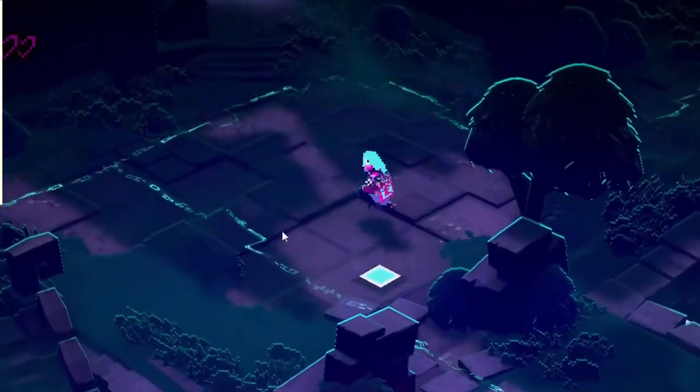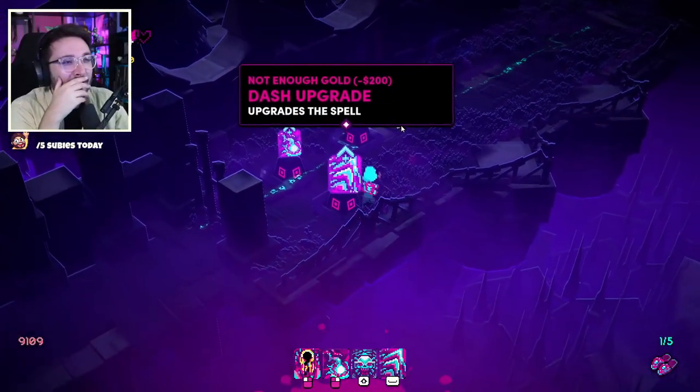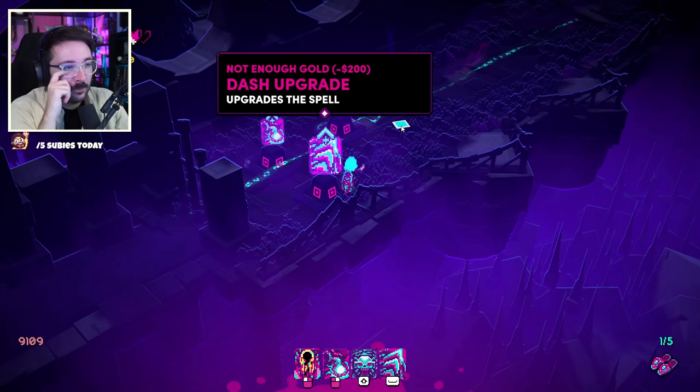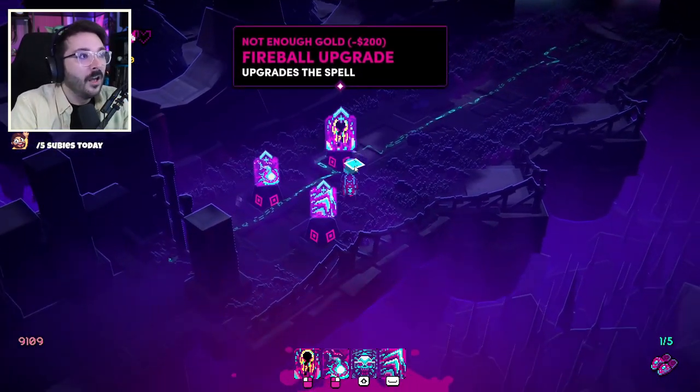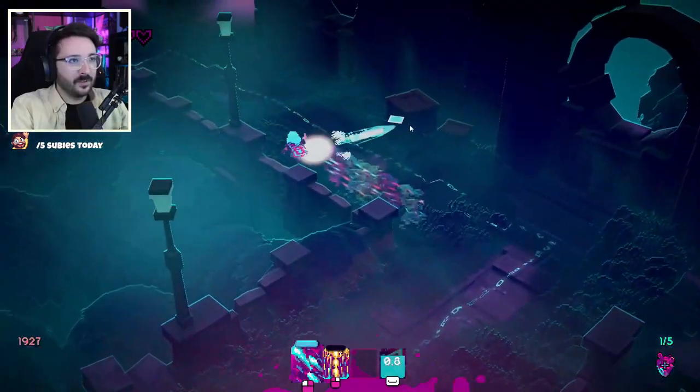Did I mention finger guns? Powers like Fireball, Curtains of Ice Spikes, among others, are part of an interesting range of different combinations that leave open a whole strategy that can be outlined between runs by choosing different power-ups.